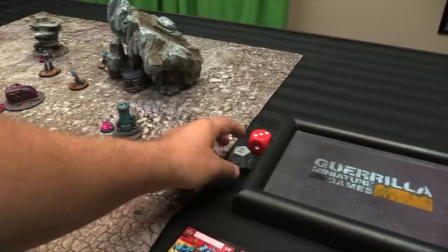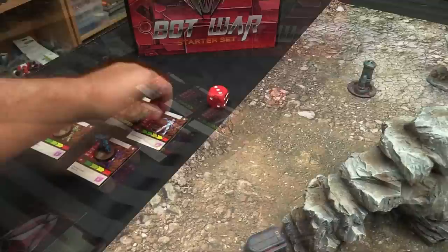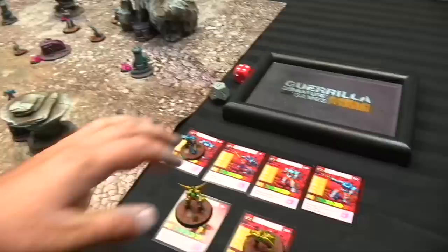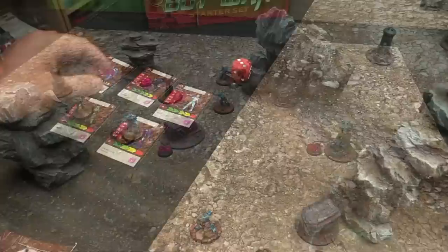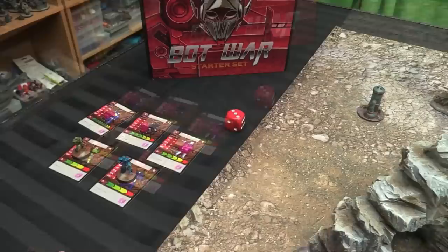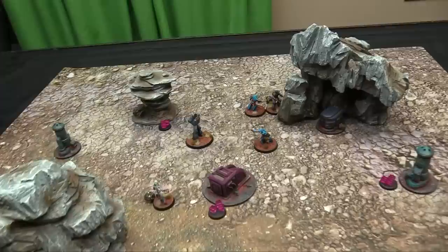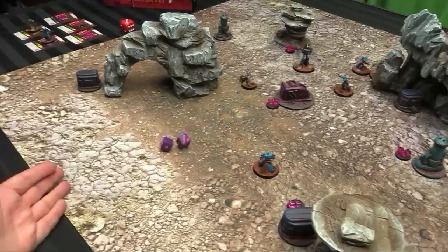Turn three scoring: Valiance hold two sources — gain two VPs and two energy cubes, moving to three total points. Atlanteans score one — moving to four. Energy: Valiance have nine cubes to assign (down two models), Atlanteans also at nine with their objective bonus. All remaining Atlanteans are strategy rating seven; Angel and Wolf go first as Valiants. Wolf must disengage from Aegon — needs to deal damage to push him back. Wolf spends one energy, rolling two close attack dice, re-rolling with Inspiring Presence.